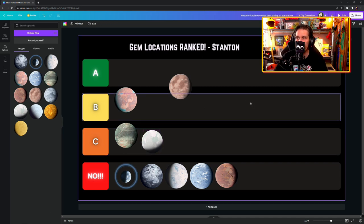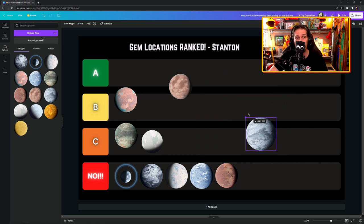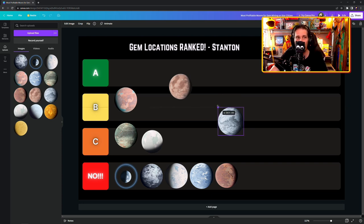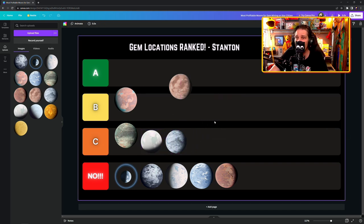Selene — no one knows how to pronounce it. Temperature is just right, not too hot not too cold — perfect, you can run around in an undersuit. Easy to fly around, easy to spot things, everything is easy, but there's just not a lot going on. For that reason it's a low placement — just a nothing location.